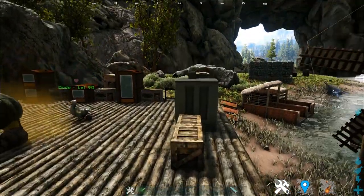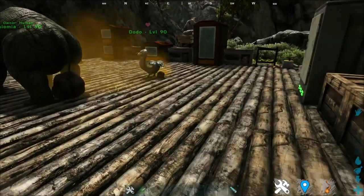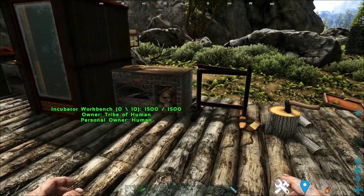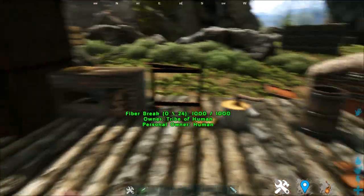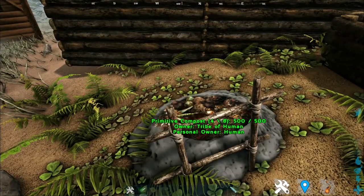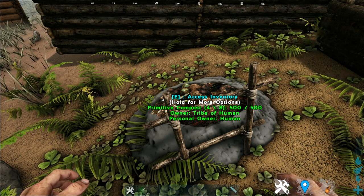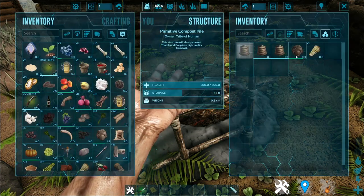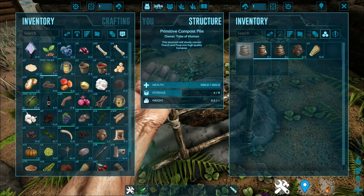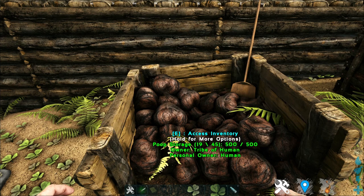Now that you have these plants, you might be wondering about the different fertilizers. Does the normal fertilizer work? Yes, the normal fertilizer does work. However, it's not as effective as the ones that the mod includes. To make your normal fertilizer, you can either use the normal dung beetle, or make a primitive compost and just throw in your animal feces with thatch and they will become fertilizer.